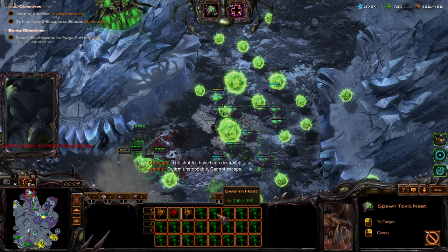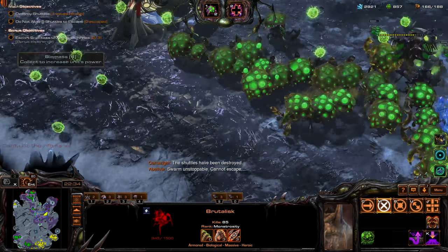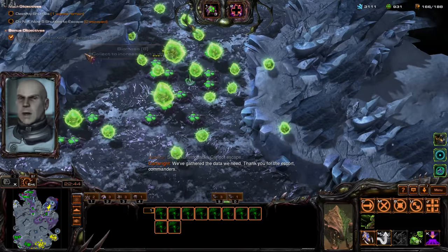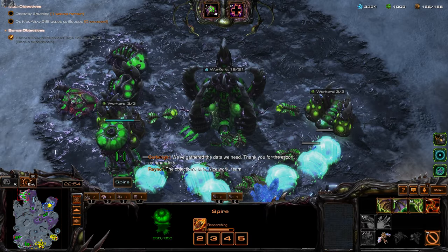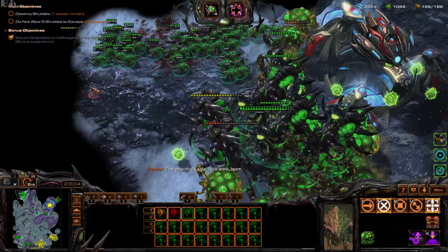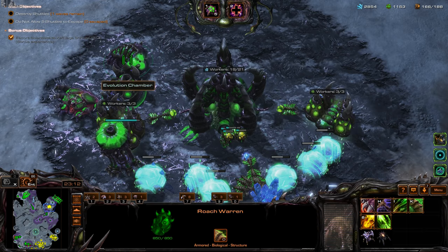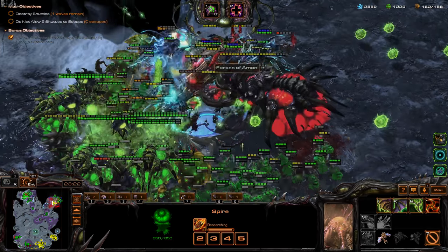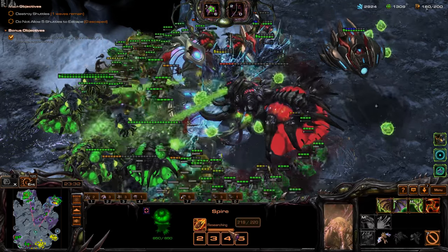The shovels have been destroyed. Swarm unstoppable — cannot escape. This Leviathan needs all the healing I can get. Clean up this area of the map. Deep tunnel here to get the biomass — biomass is really nice. It's the last wave already and I still don't have any Devourers. Feels bad. Can we even get a Greater Spire in time? Looks like we cannot.